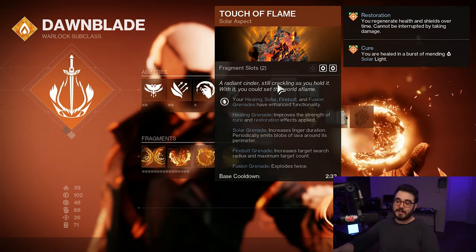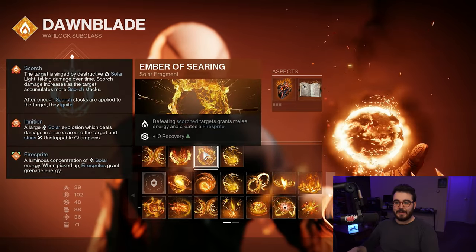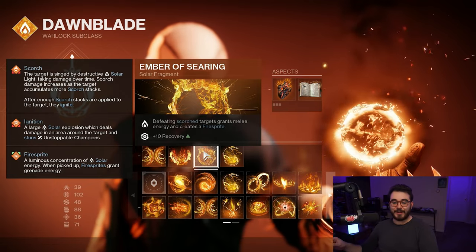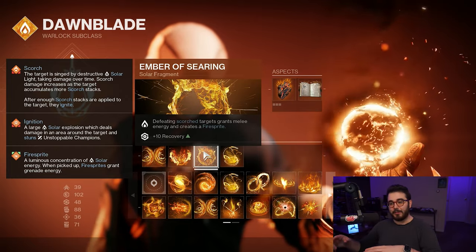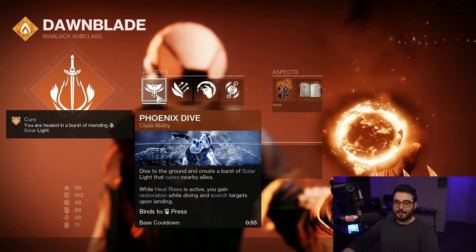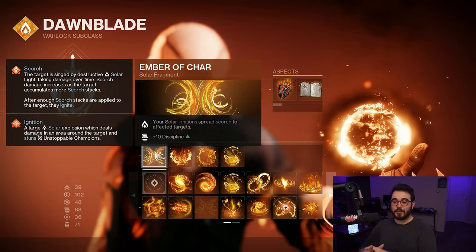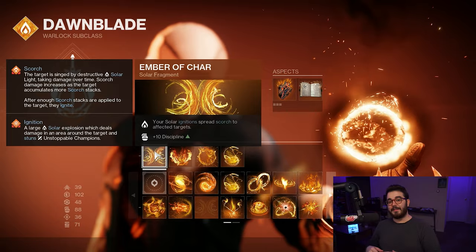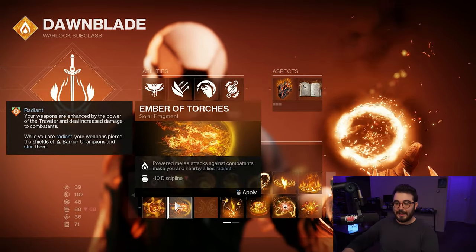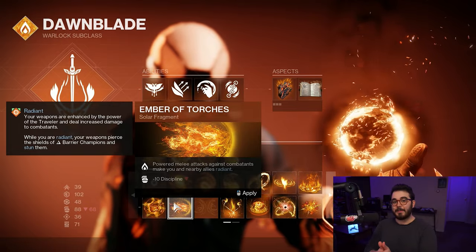For our fragments: first, Ember of Ashes — you apply more scorch stacks to targets, increasing the chance of causing ignitions. Next, Ember of Searing — defeating scorched targets grants melee energy and creates a Firesprite, which when picked up grants grenade energy. Then Ember of Singeing — your class ability recharges faster when you scorch targets, letting us use Phoenix Dive more often. Finally, Ember of Char — solar ignitions spread scorch to nearby targets, plus 10 Discipline, keeping the chain of scorch and ignitions rolling. Alternatively, Ember of Torches — powered melee attacks make you and nearby allies Radiant, giving bonus weapon damage and anti-barrier capability, though it costs 10 Discipline.